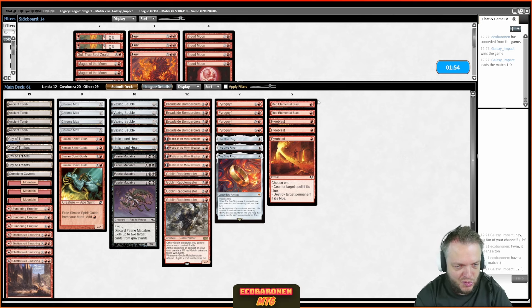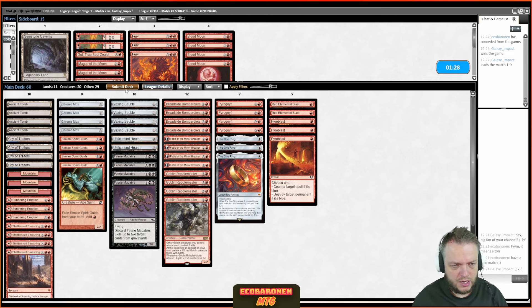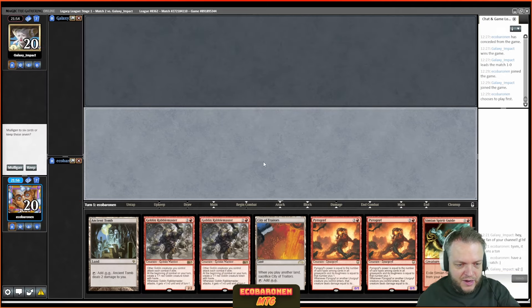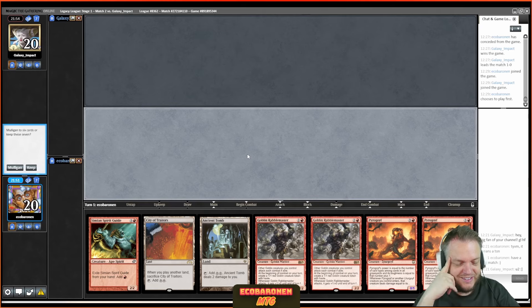With four Blasts the sideboard plan would be pretty smooth. Is it crazy to cut a Gemstone Caverns on the play? I'll try cutting it on the play and keep it on the draw — Gemstone Caverns is obviously better on the draw. This should be cool; I have a lot of sideboard answers, so the matchup changes significantly. This hand can play turn-one Rabble Master, and that's more or less it.